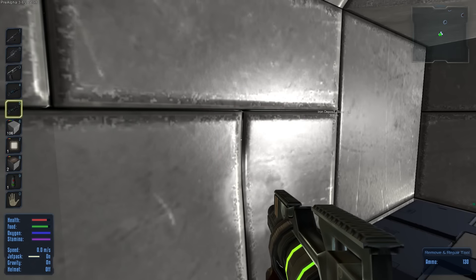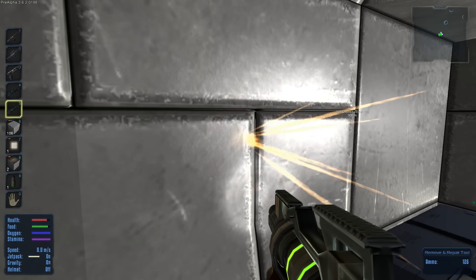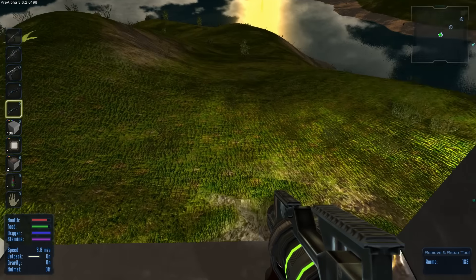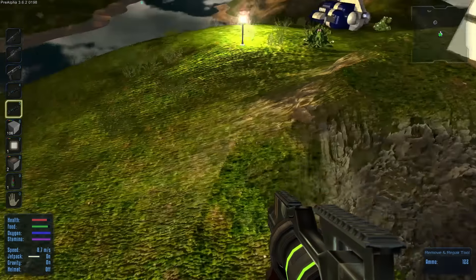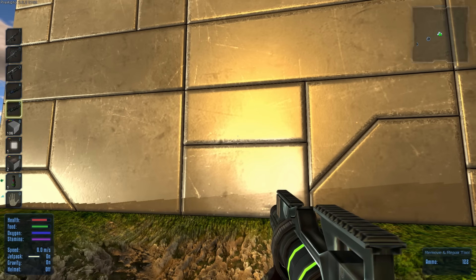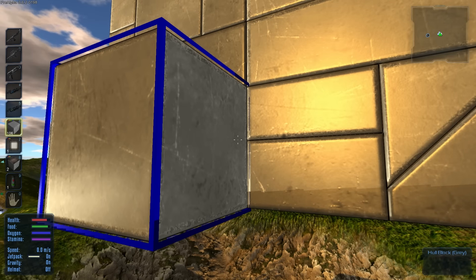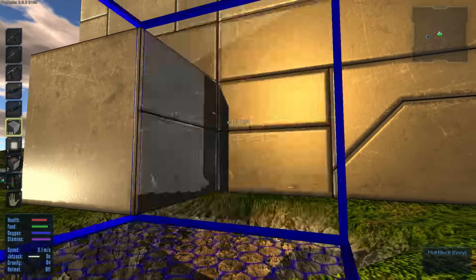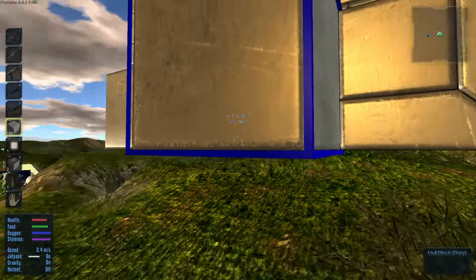We're going to make a little hole right here just to get into the next room, and this is going to be where we'll have a little area we can go down below underground. I don't know why, just because it could be pretty cool. So let's cover it up for now, but I will have something where you can go underground at some point.